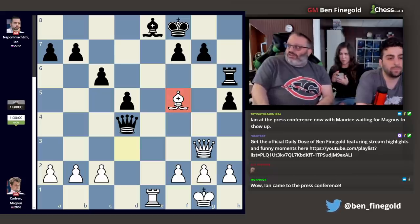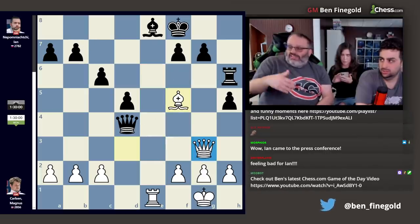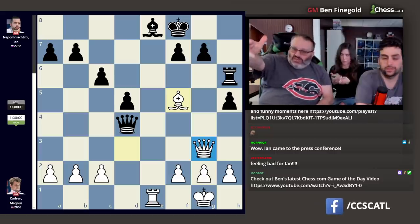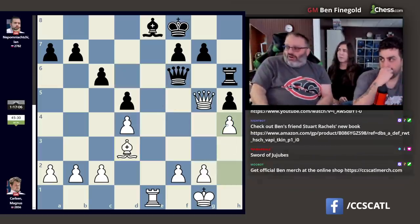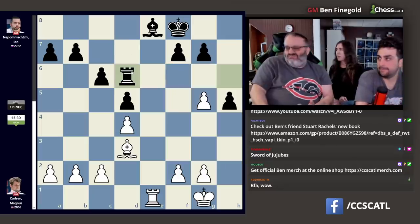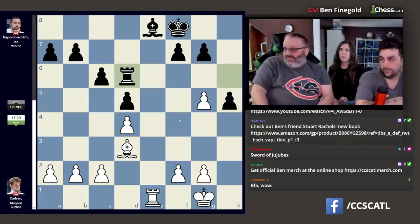After bishop f5, if it's white's move, you resign. Since black has a free move, he probably didn't look at bishop f5 — he sacked a pawn, he can't play queen b8 and win, so he just stopped looking. The other way to play is h4. After we trade rook d6, I don't think white is winning — white's just better. But Magnus defended his pawn and played queen e3.